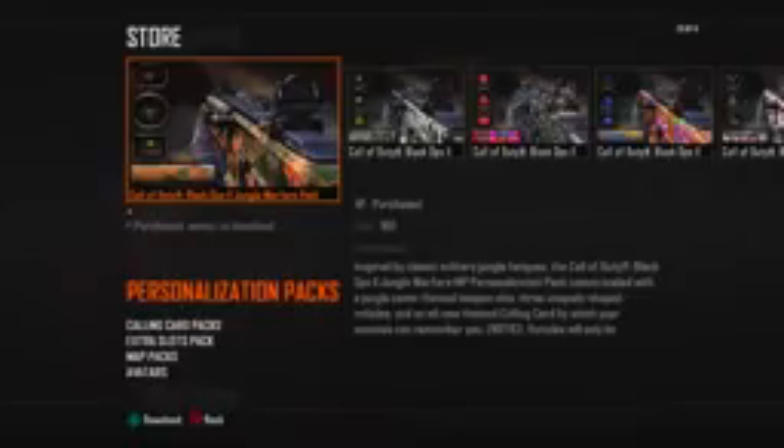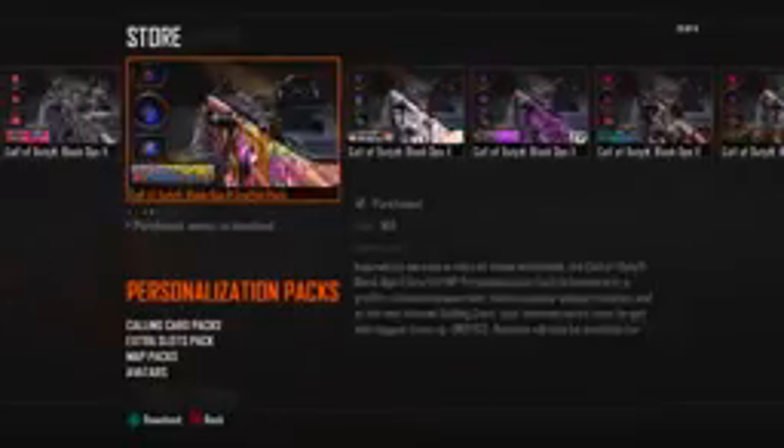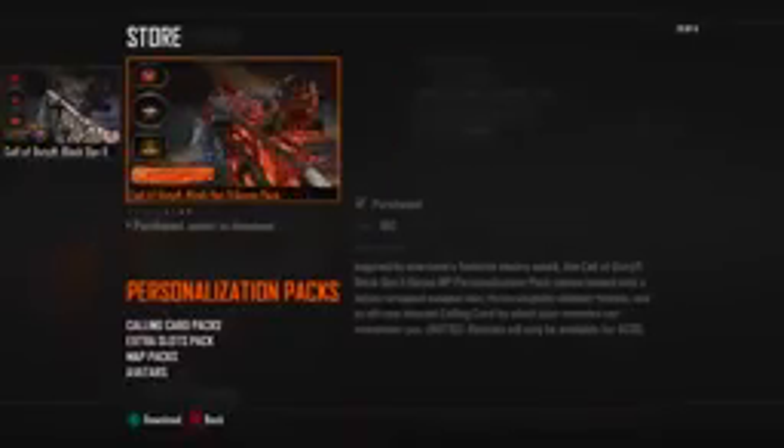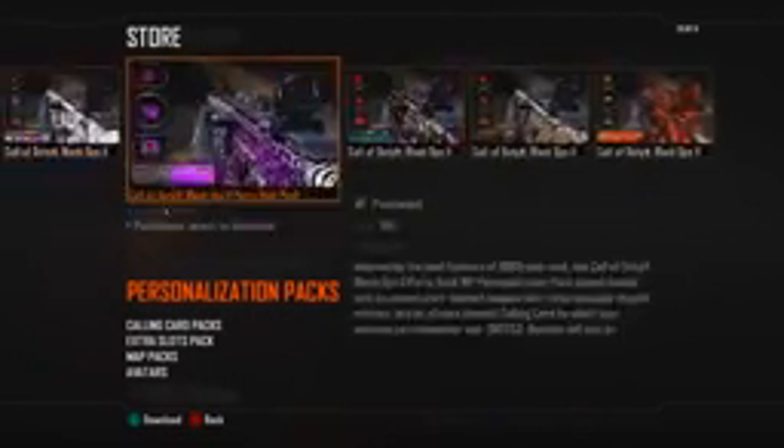So when you go to the Black Ops 2 store, you're gonna see nine different personalization packs, and each one of these has a camo and three reticles — one for Red Dot Sight, ACOG, and EOTech. Each one is two bucks and you can choose to buy whichever ones you want. I'm just gonna quickly show you the different camos as well as a couple of the reticles that correspond with them.